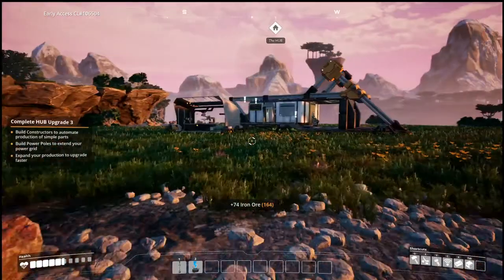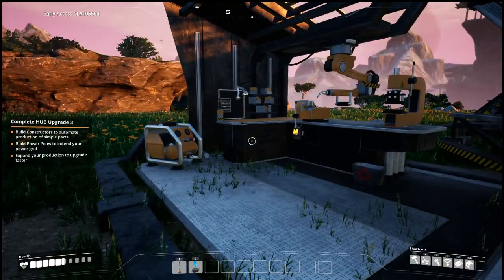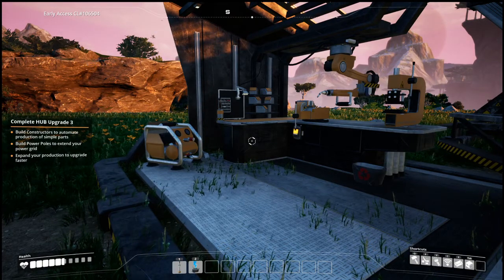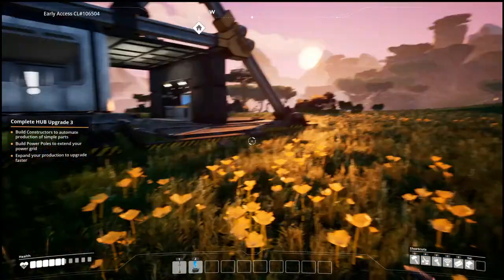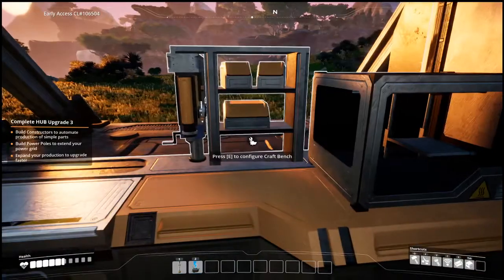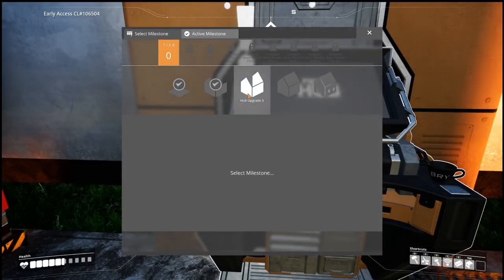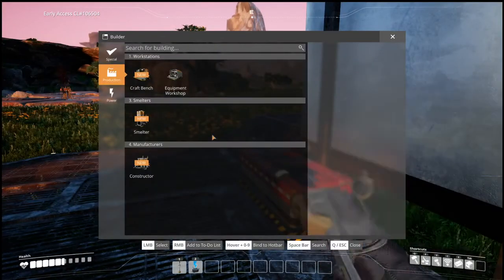This is where I get confused with automated stuff. Build constructors to automate production of simple parts, build power poles to extend your power grid, expand your production to upgrade faster. That sounds complex to me. Where do we make a smelter? Not in biomass. Gate three: concrete, reinforced iron plates, cables. A smelter is — yeah, probably under Q. Q smelter!